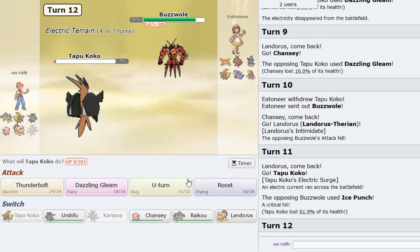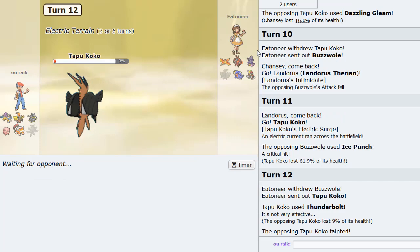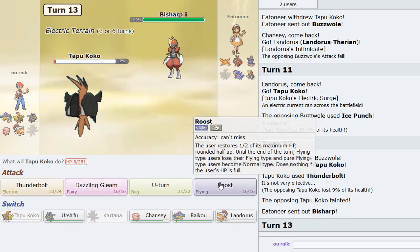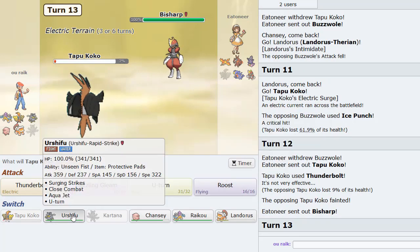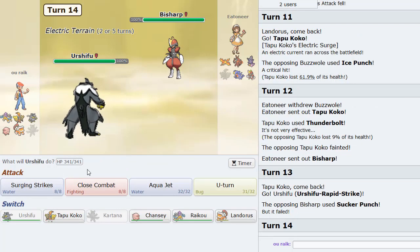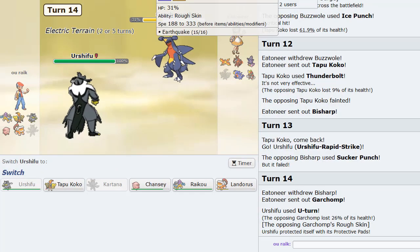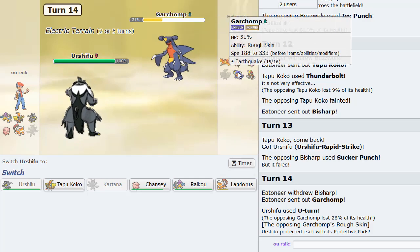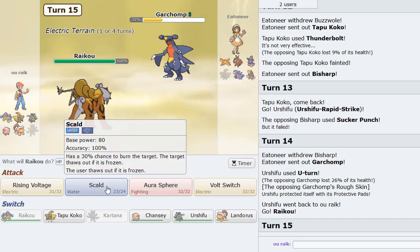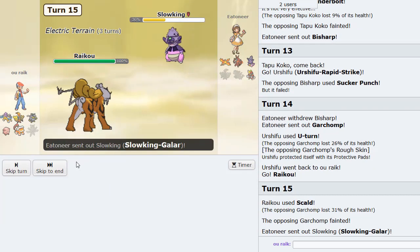He Ice Punches and crits — wow. I'll just Thunderbolt to eliminate Tapu Koko from existence. He actually goes Bisharp, interestingly enough. I go Urshifu, then U-turn out as Garchomp comes in. This is in Scald range. I don't think it's Choice Scarf — this should be the one with rocks. I go into Raikou. Raikou basically knocked out Tapu Koko. And you already know what that means — Raikou can come in and have some fun. I'll sac Landorus as he's Sludge Waving.